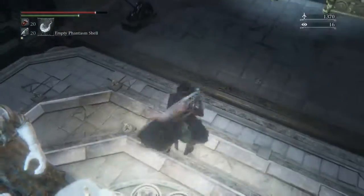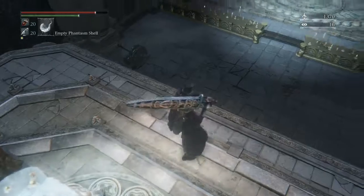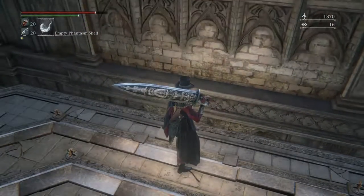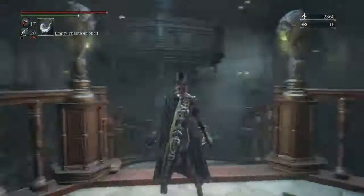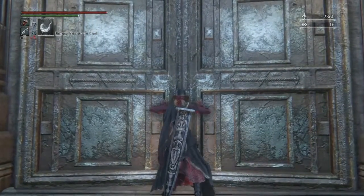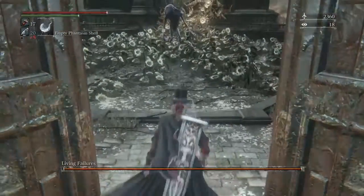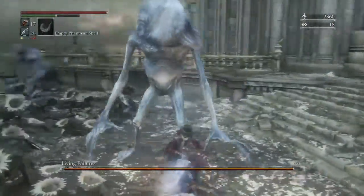We need to head back up to the Astral Clock Tower and kill somebody called Lady Maria. I went and got to the top of this weird laboratory area, remembered this big door we hadn't gone through yet. Now we're off to fight a boss - oh look at that, yes. Living Failures - this is not Lady Maria, but it is ringing some bells. These look like kin.